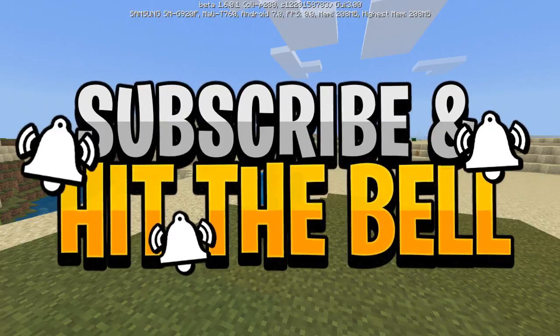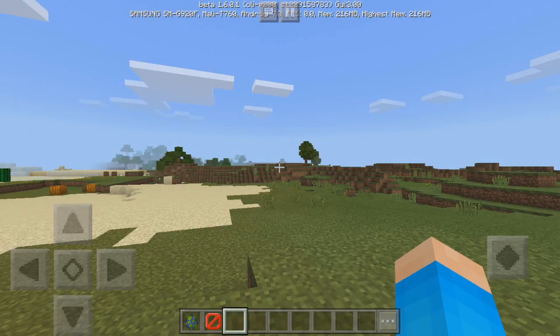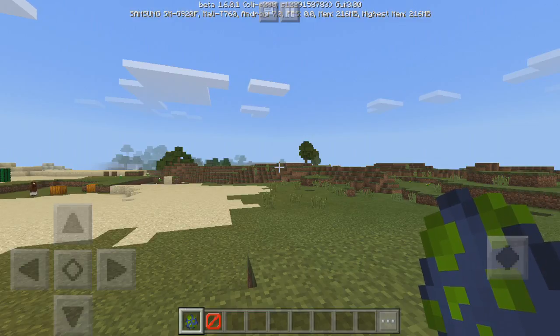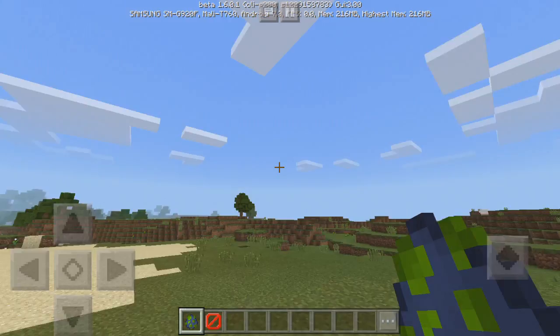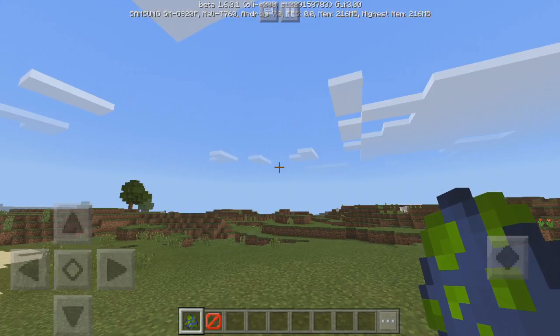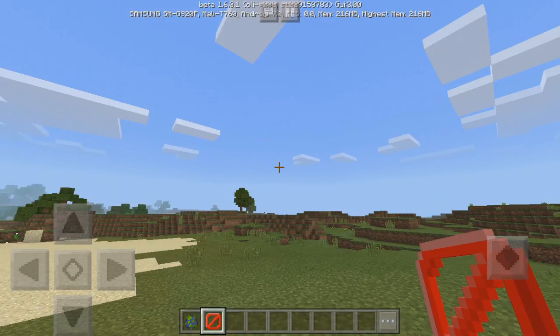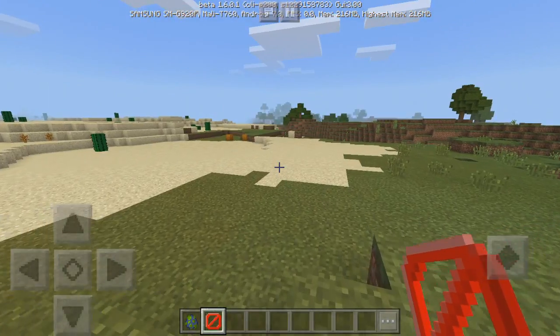Let's get into looking at the new things within this beta. As you can see right down here I have a phantom spawn egg. During the last MineCon there was a vote as to what new mob should be added, and it was decided that the phantom should be added. We also have the barrier block, which we've been waiting ages for. These are the only two new items or features that were added.